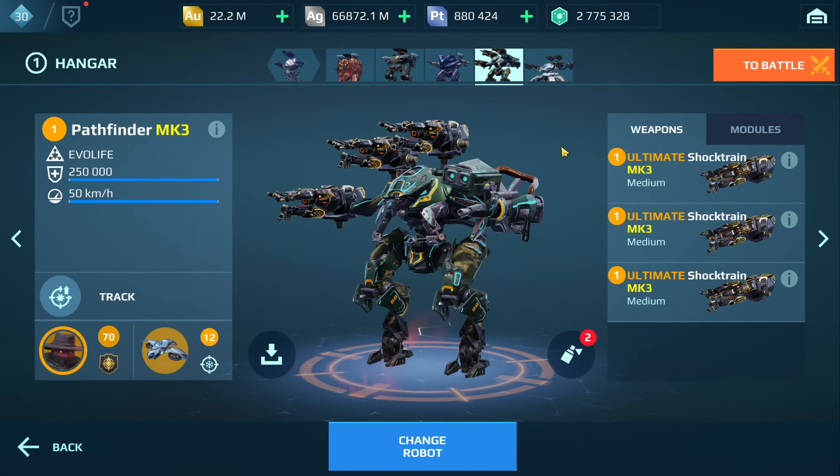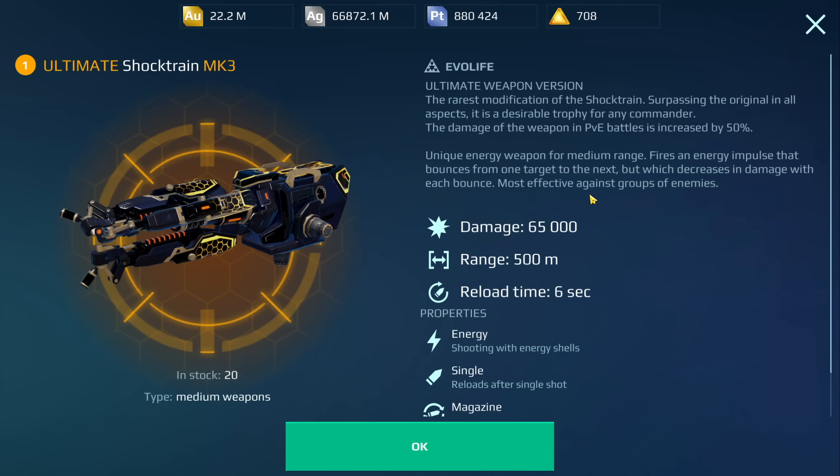A match requested build: the Ultimate Shock Trains on the Pathfinder. I did do a live stream with the Ultimate Shock Trains on the Ultimate Bulkazari. If you happen to miss that live stream, definitely check it out — I'll leave a link in the pinned comment. We're going to try this build out. I think it's actually going to do really well. 500 meter range on these weapons, six second reload time.